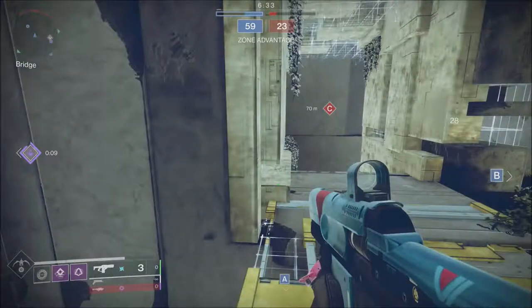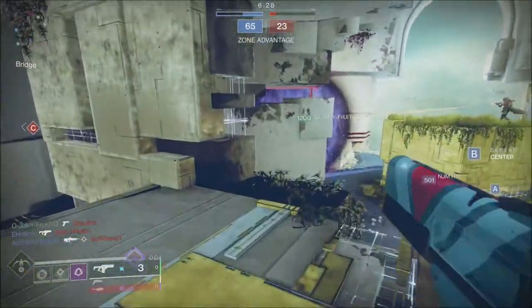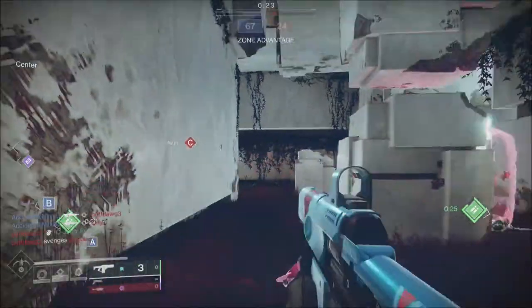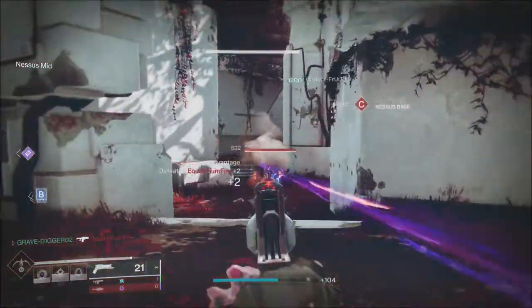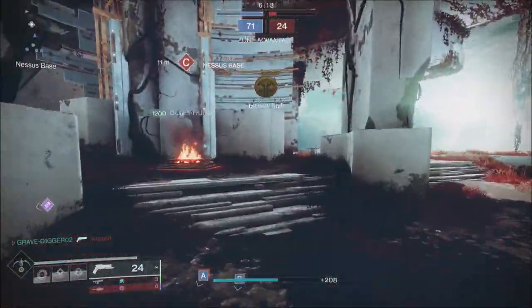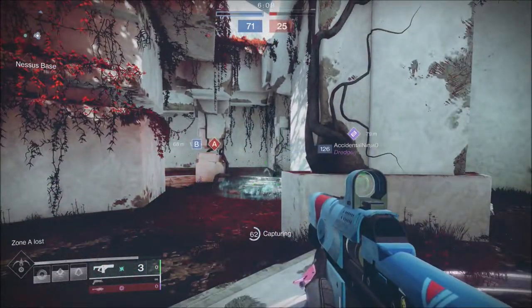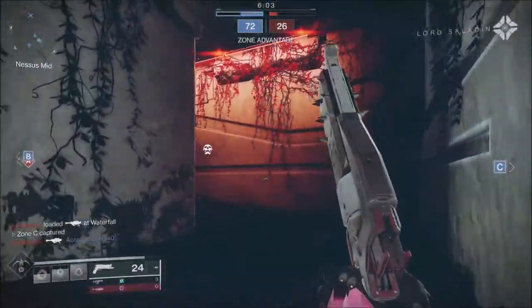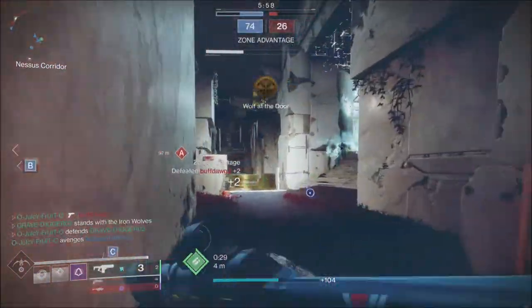I would recommend only turning in bounties you have saved for XP early on, and then once you get towards the soft cap and have progress toward your weekly challenges unlocked, start turning in your Vanguard, Crucible, or other vendor bounties. There's really no need to turn in all your Crucible or Vanguard bounties early on — I would wait and save those until you've unlocked that progress at the soft cap.